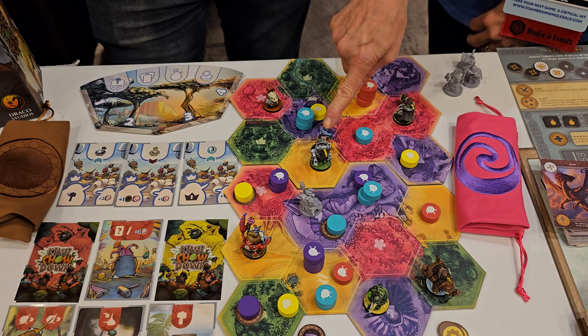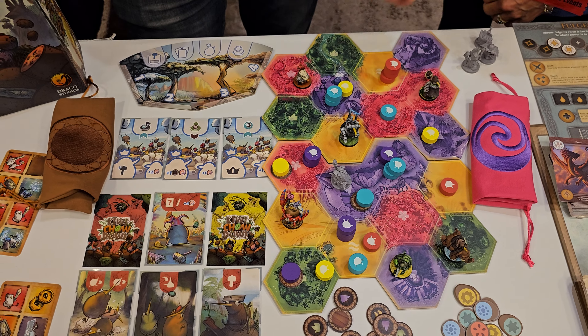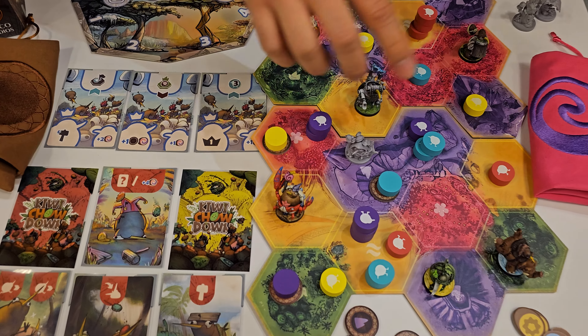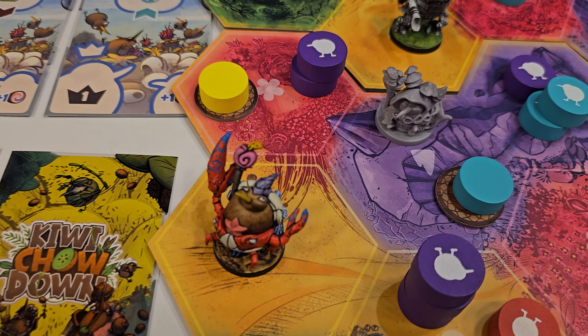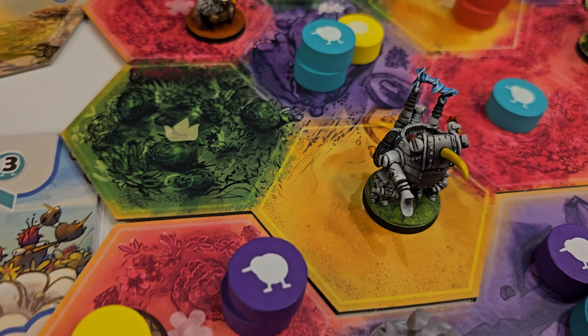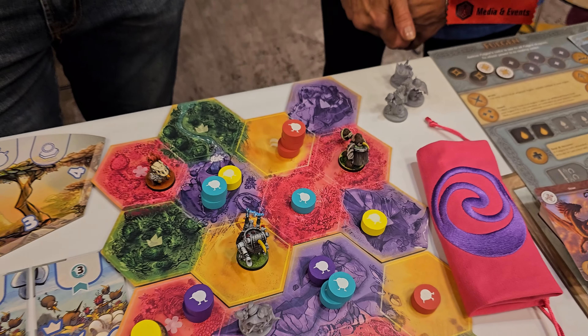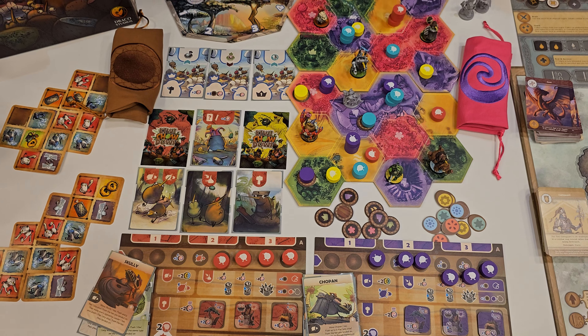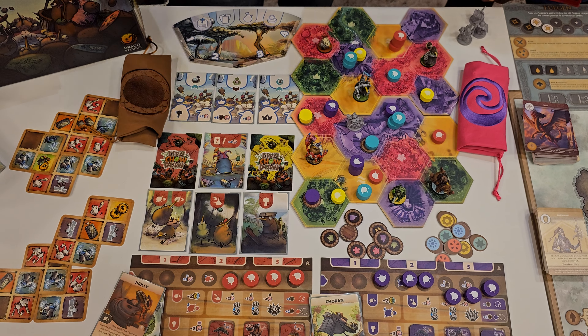That's so cute. Do these come with it — like they're very painted and everything? They come unpainted, but yeah, they come with it. These are the kiwi leaders and there are seven kiwi leaders, each with two possible abilities. What I like about this game is that it has a ton of replayability between everything you can do.